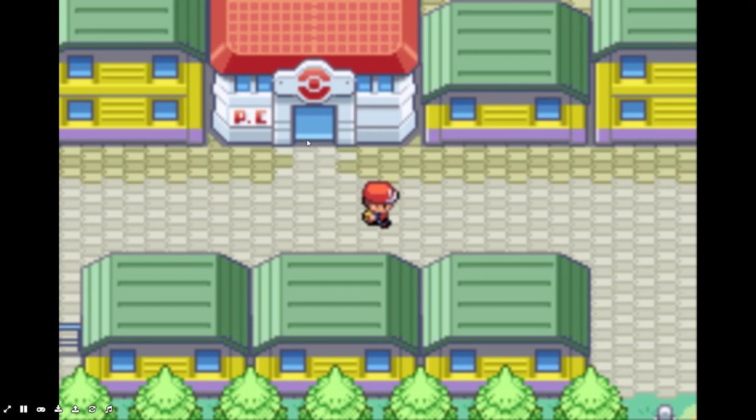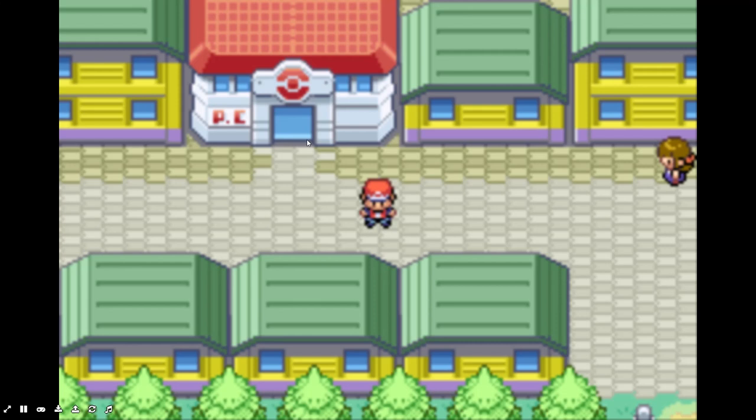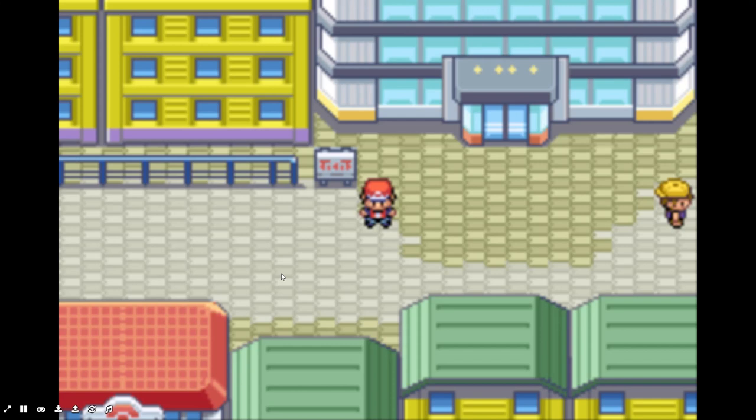Now I will show you all how to get to Cinnabar Island. But first you need the Surf HM which you can get from the Safari Zone. I won't be doing a walkthrough over that because it's a bit time consuming, but yeah, let's go ahead.